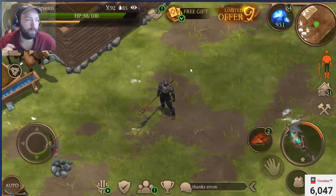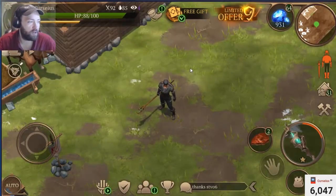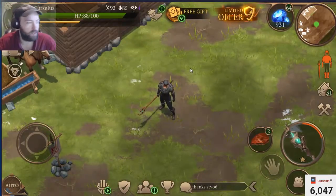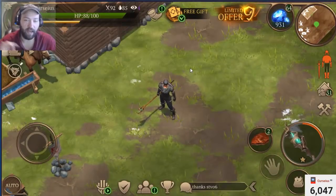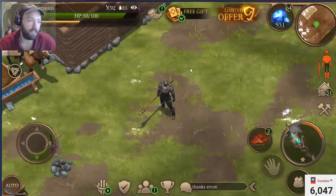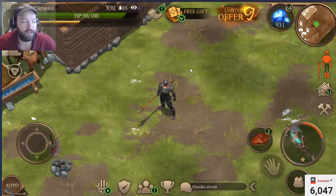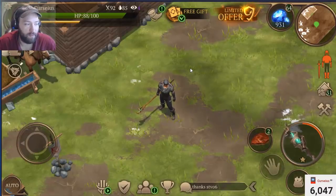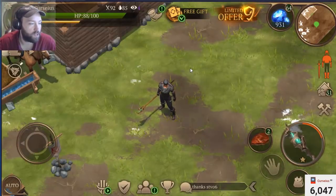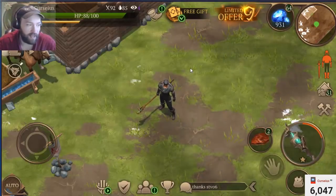Note: once it has been built, PvP will become available automatically. However, there are some players you are unable to attack: your clanmates, novices, players that have not built the Locksmith's Table yet, and protected players. For example, a player's shelter is automatically protected for a period of time after getting hit with a PvP attack. This protection will be lost if the protected player initiates an attack against another Exile Shelter.